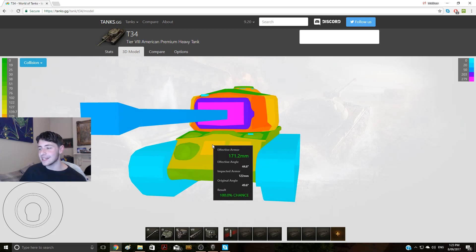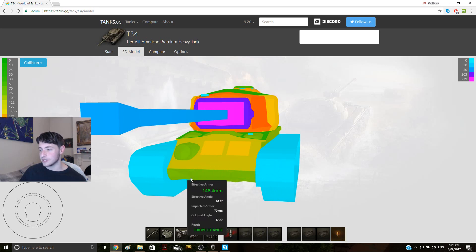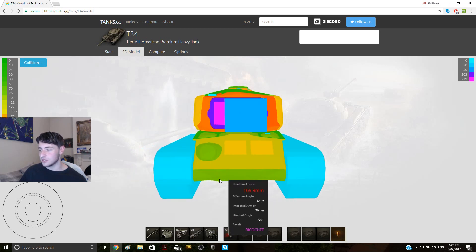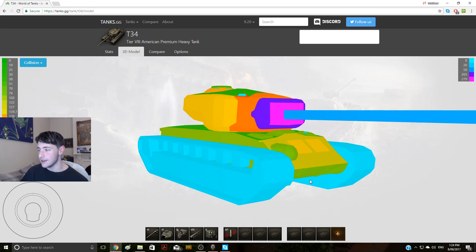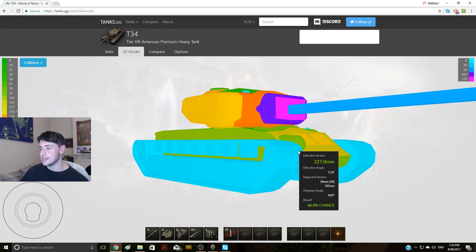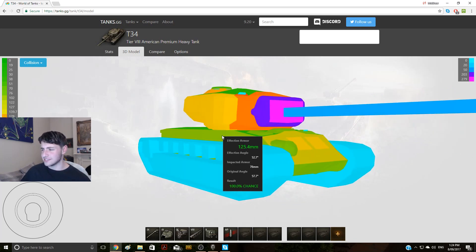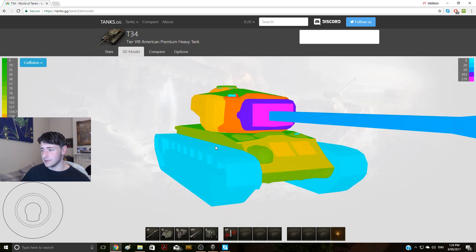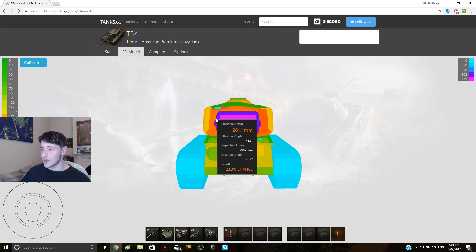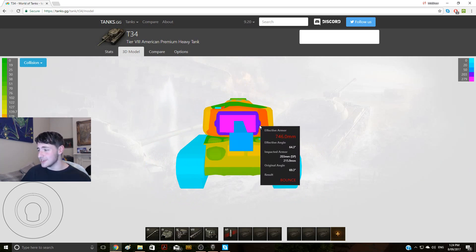If you shoot anywhere else on the hull you're pretty much guaranteed to go through. Don't shoot at the lower plate — you risk ricocheting off there. The spaced armor from the tracks is there, but don't rely on it. The side armor is pretty horrific at 76 millimeters, so don't bother side scraping. Just go hull-down in this tank.